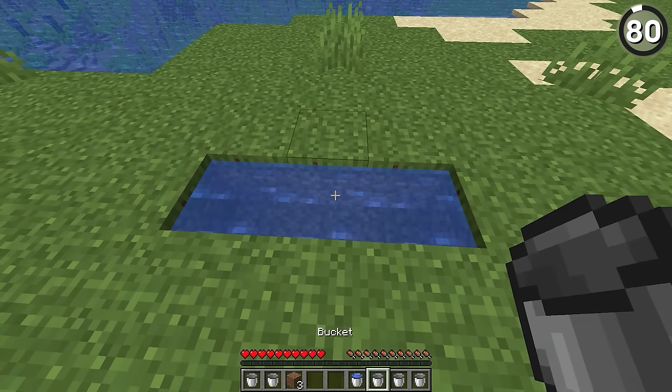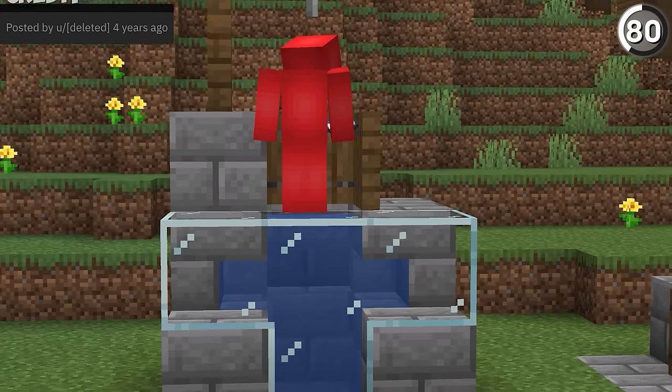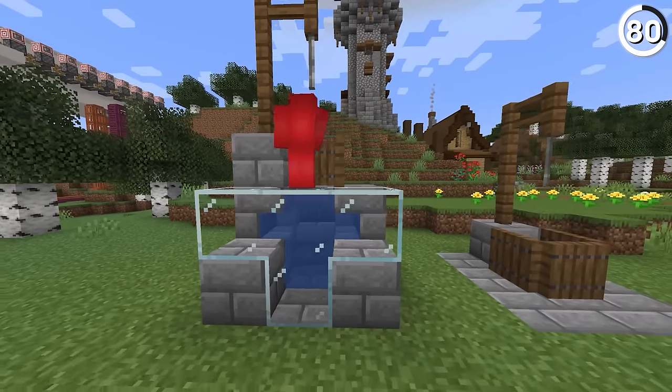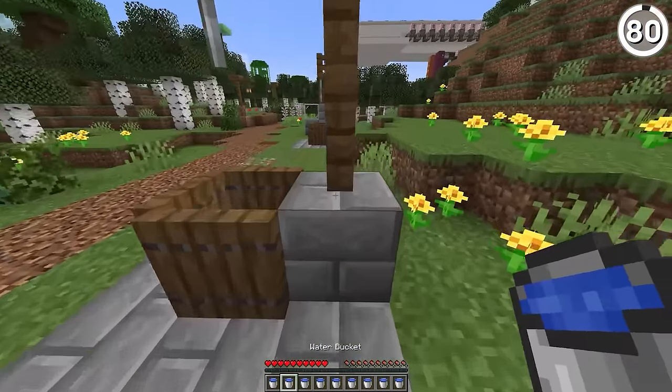Infinite water sources are helpful but ugly, but this should do the job well enough — it's a well. Here it looks like just one block of water, but when you pull from the inside, it'll refill from the water sources that we hit on the stairs from the side, letting it look minimalistic without minimizing the function.